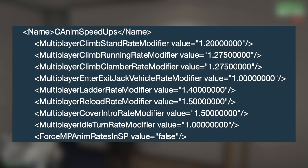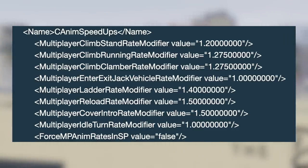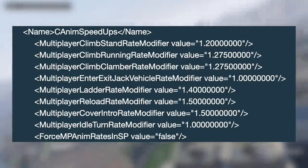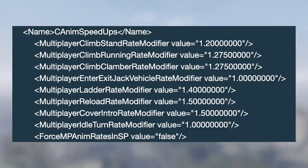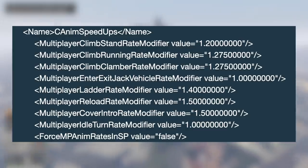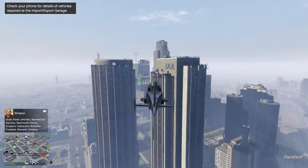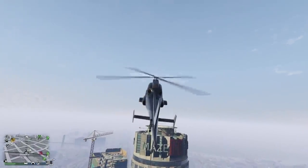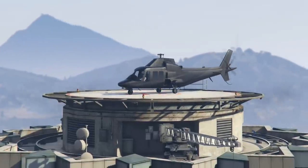They all start with 'multiplayer' and end with 'rate modify value,' and then you can see the number. The first one is climb stand rate at 1.2, climb running rate at 1.275, climb clamber rate also at 1.275, enter exit jack vehicle rate at 1.0 — so that's the same. Ladder rate modifier is 1.4, reload rate is 1.5, cover intro rate is also 1.5, and multiplayer idle turn rate is also 1.0. So even though there are eight entries, some are 1.0, meaning they're the same as single player. For a quick example, reloading at 1.5 is 50% faster in online than in single player.